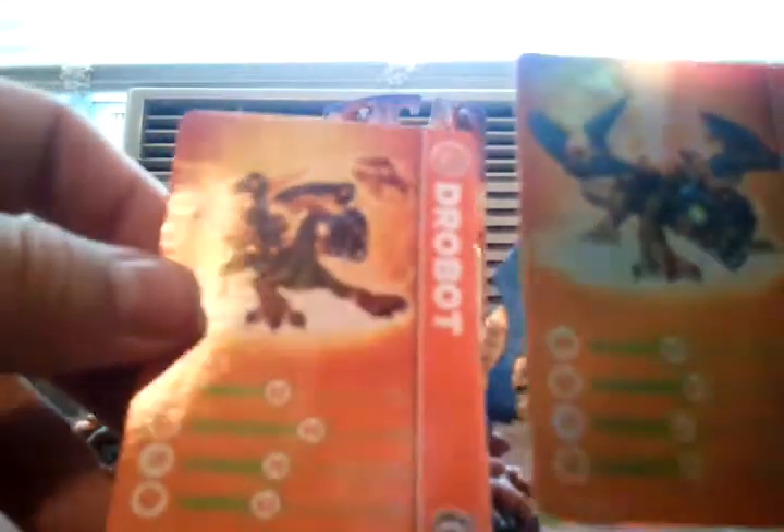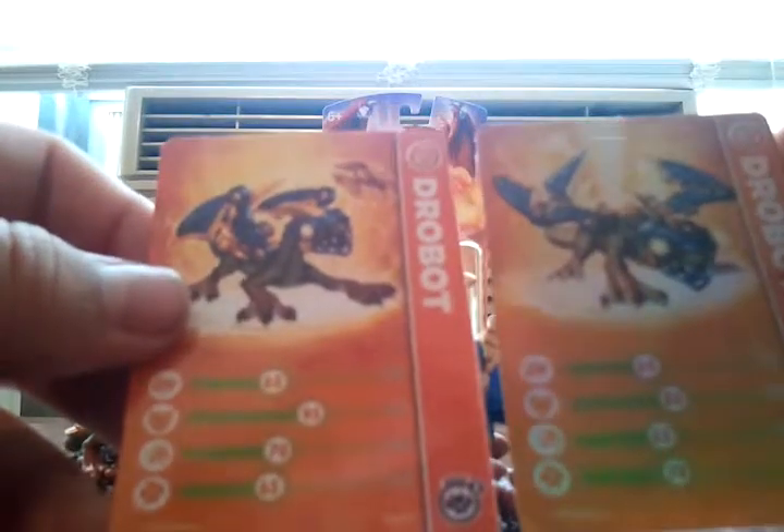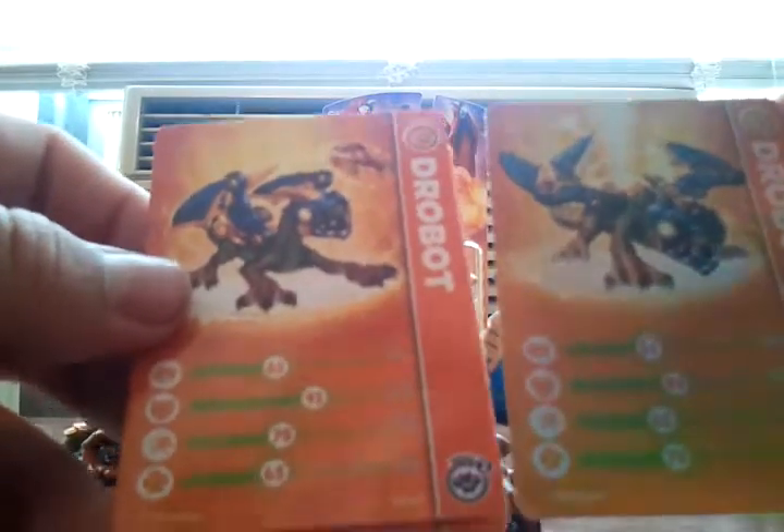However, taking a look at his Light Core stats — Light Core Drobot has an attack of 65, same as Series 2. Light Core has a defense of 80, so Series 2 actually beats it out by 15. His speed is 65, so that's a plus two for Series 2. And 70 in luck, which is five higher than the Series 2. But overall, the Series 2 actually beats out the Light Core in terms of overall stats.